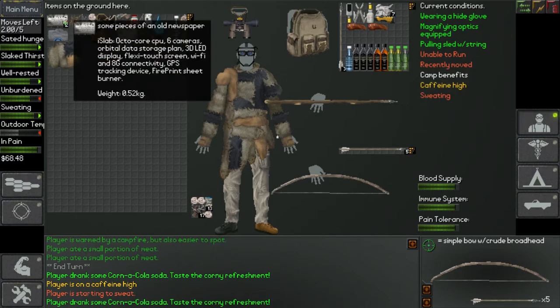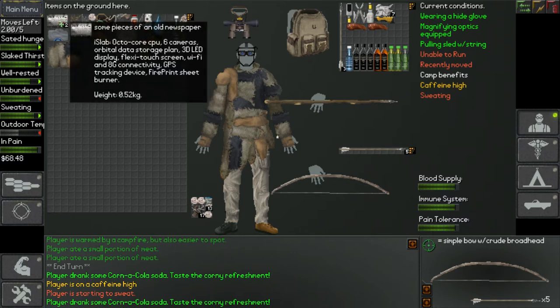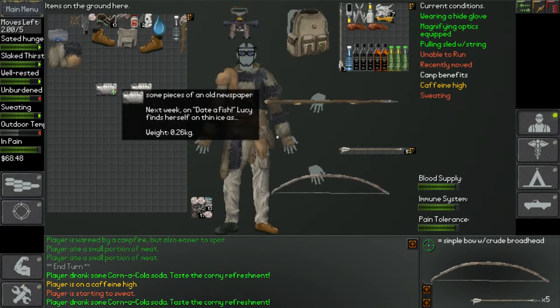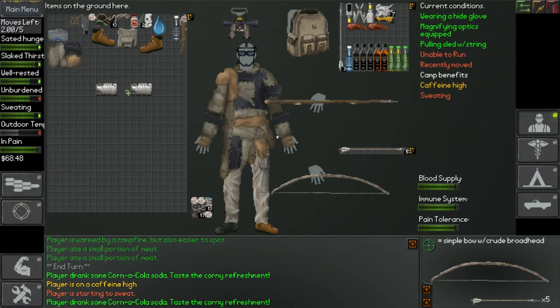Pages of an old newspaper. Ice Lab. Octo-core CPU. Six cameras. Orbital data storage plan. 3D LED display. Flexi-touch screen. Wi-Fi and 8G connectivity. GPS tracking device. Find print sheet. Burner. What's the other one say? Next week on Data Fish, Lucy finds herself on thin ice as...